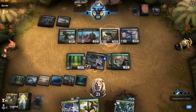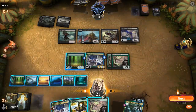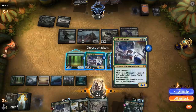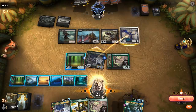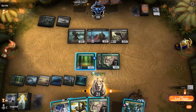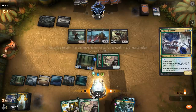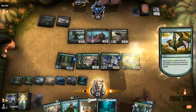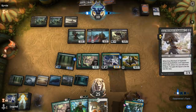Opponent plays Shepherd. They consider attacking with Obliterator but don't go for it. Krasis can attack. Opponent trades. And we can Krasis for eight. If we draw Ulamog we can cast him, and we can escape Uro as well.